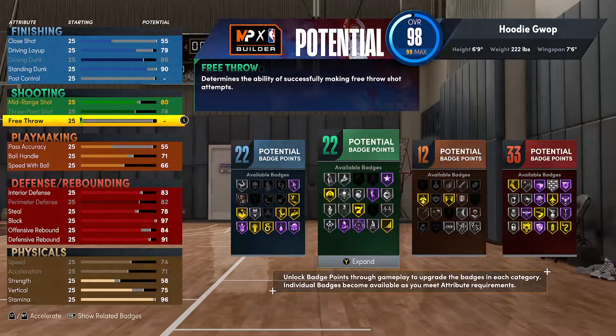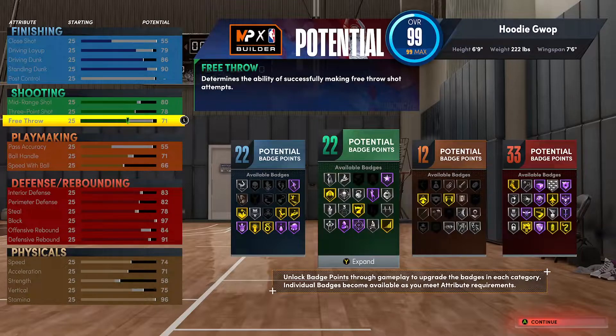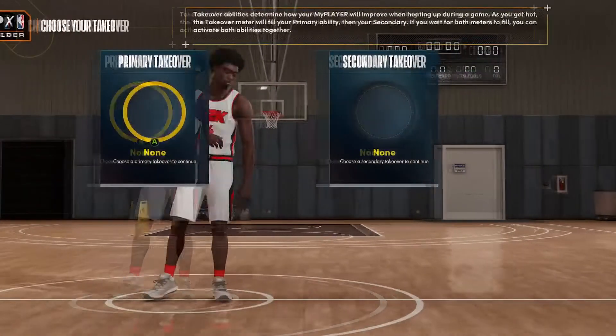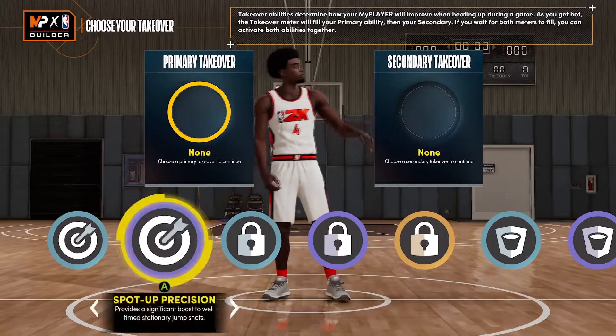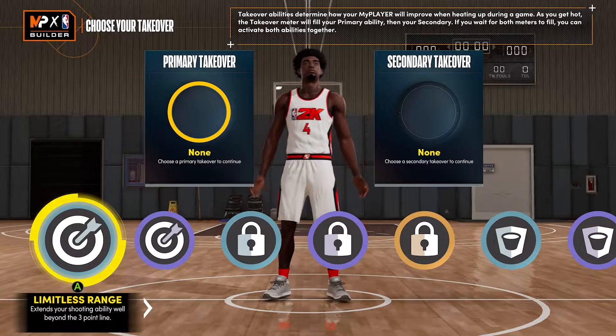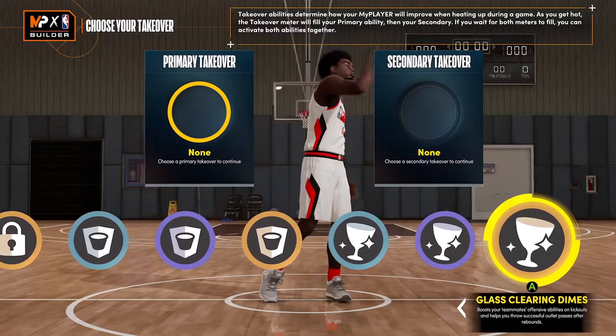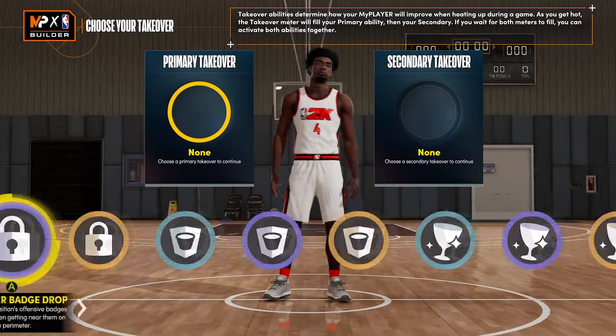After playing some rec games with this build earlier, I realized you can't shoot free throws for anything. If you're a big in rec you're gonna get hit and have to shoot free throws, so I put free throws at 71 so I can actually hit them. The badges line up perfectly — you get the shooting takeovers, lock badges, defensive badges, and rebounding badges.